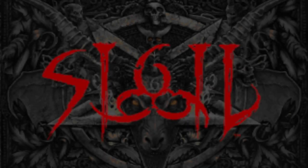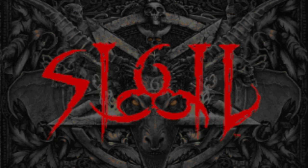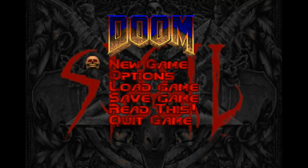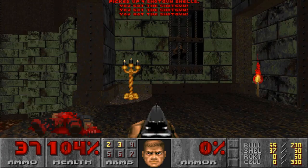Hi everyone, James Paddock here, and today I'm going to talk to you about a momentous new release in the gaming world: Sigil. Id Software founder and game design rockstar John Romero has released a new set of levels for Doom, 25 years after the release of the original game. It's the fifth episode of Doom, it's called Sigil, it's free to download, and you should absolutely check it out if you love classic Doom or really anything from the same era.